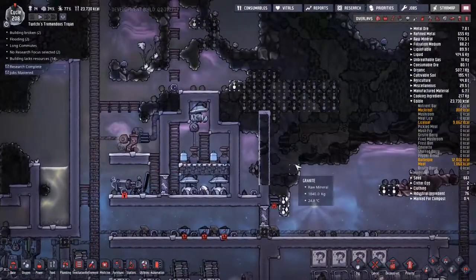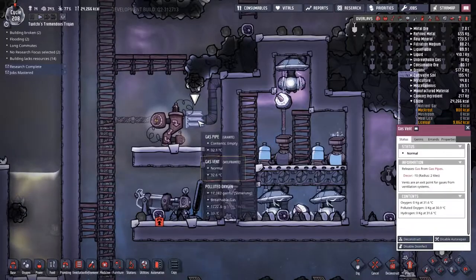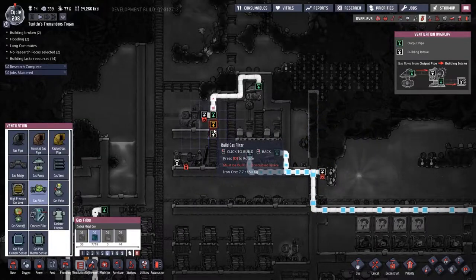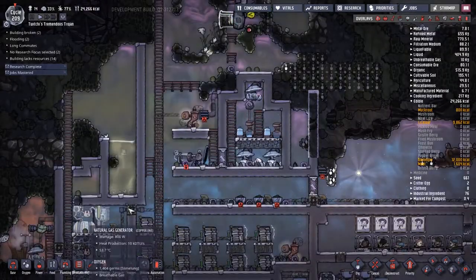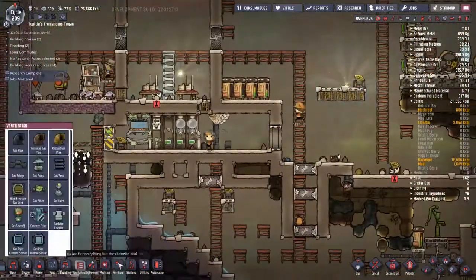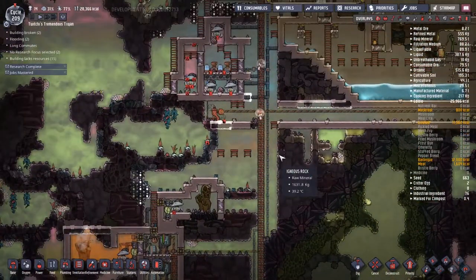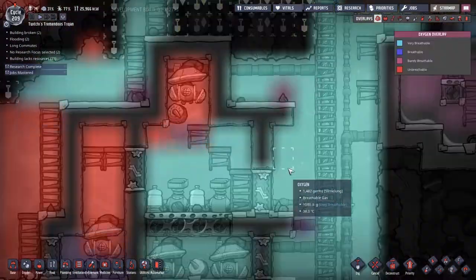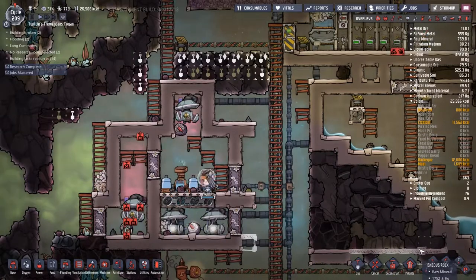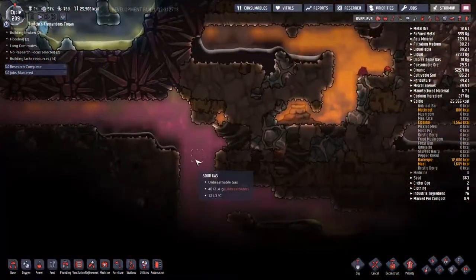Every time the printer is ready to print, all I'm doing is printing more food — not because I need any food, but because I don't want to take on any more duplicants and also don't want a glowing printer constantly sitting there. Also, look at the gas flow — this gas vent is causing the same problems we had with the exosuit dock earlier on, where if the exosuit dock was full it caused a bit of a stutter in the gas flow. That's happening with the gas vent as well, which is a little disappointing because I was hoping the gas vent would just cause things to flow.